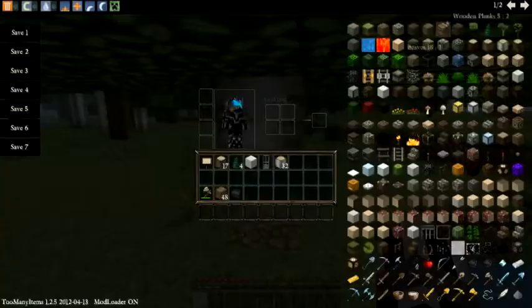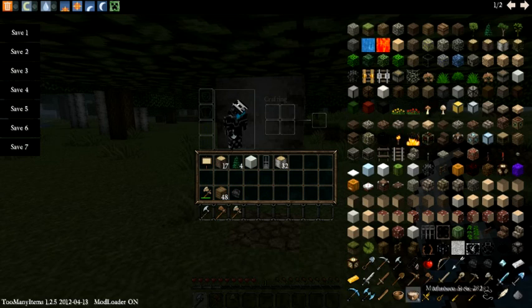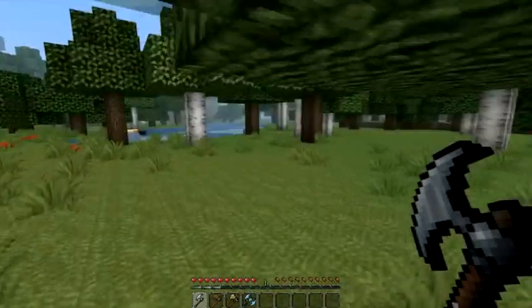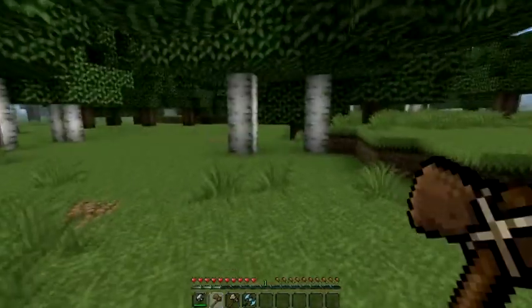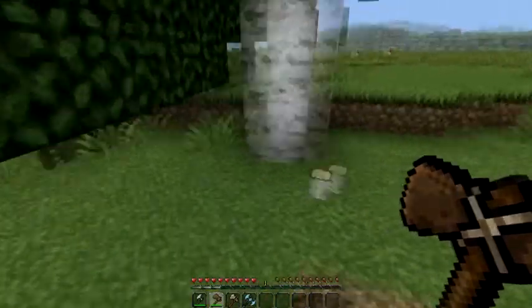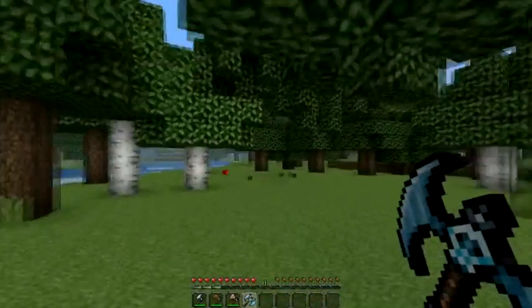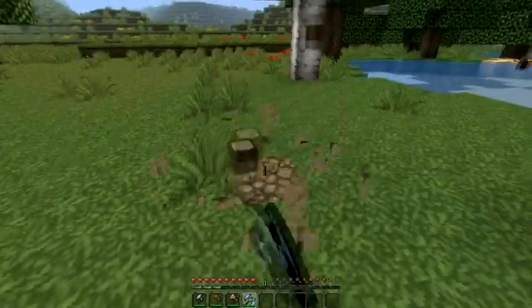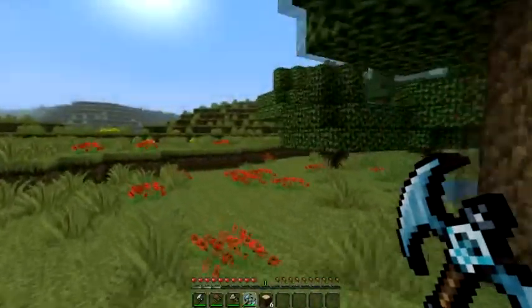Now, just so you know, all axes work. So we've got the iron axe, the wooden axe, the stone axe, and the diamond axe. Let's try them all. Iron axe - perfect. Wooden axe - perfect. Stone axe - perfect. Diamond axe - I love the diamond axe. Any axe, just don't punch.